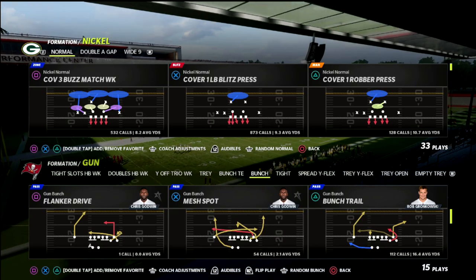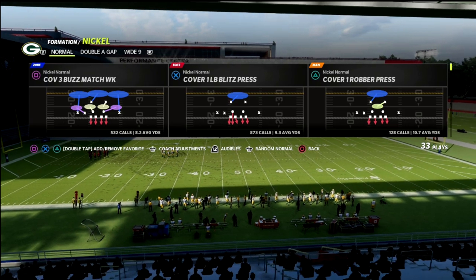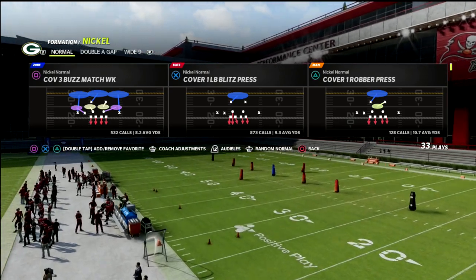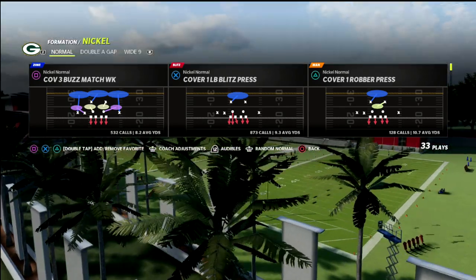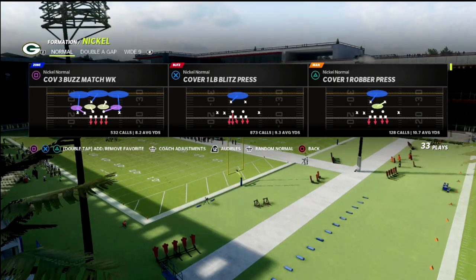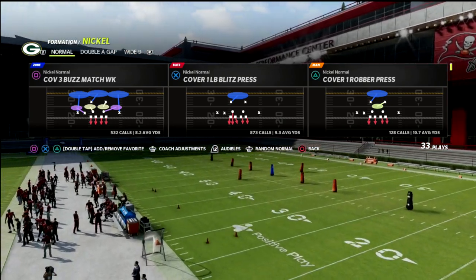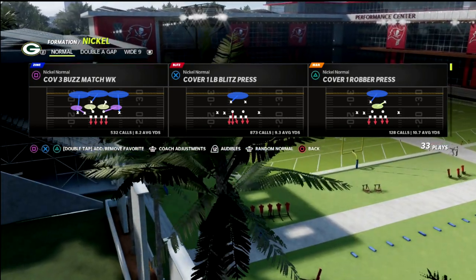Today I want to talk about a blitzing concept against bunch. It's a universal blitz but it does require a little setup. In my opinion it's the best six-man pressure in the game — you're going to guarantee yourself pressure regardless of what pass protection they use. When blocking against a bunch formation, there are two primary forms in Madden 22: trips blocking and bunch blocking.